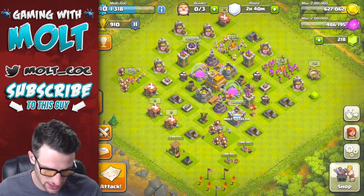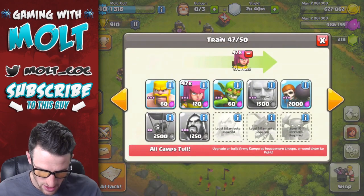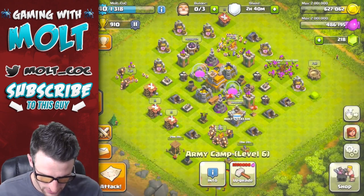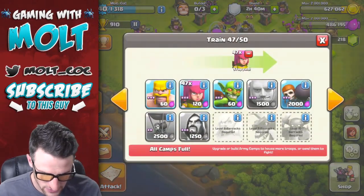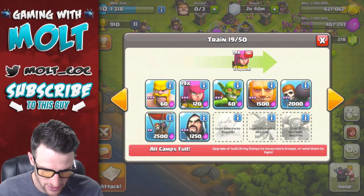Let's go ahead and make sure that we've got what we have trained up right now. I think that we've got some wizards - yep. And some Giants. So let's do this. I'm gonna try and build up the same kind of comp.